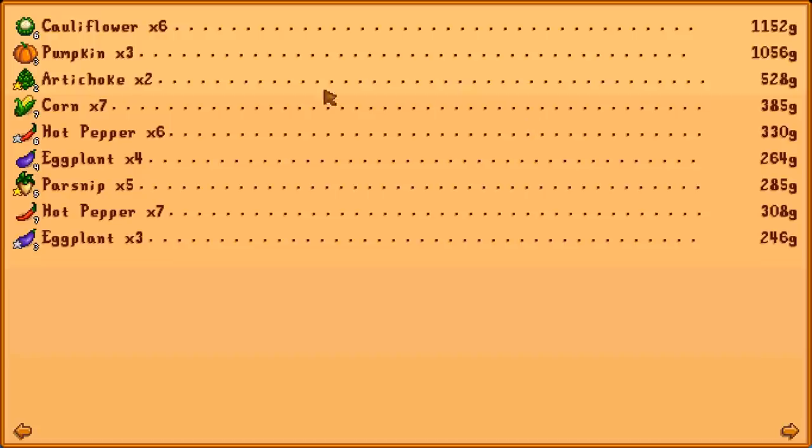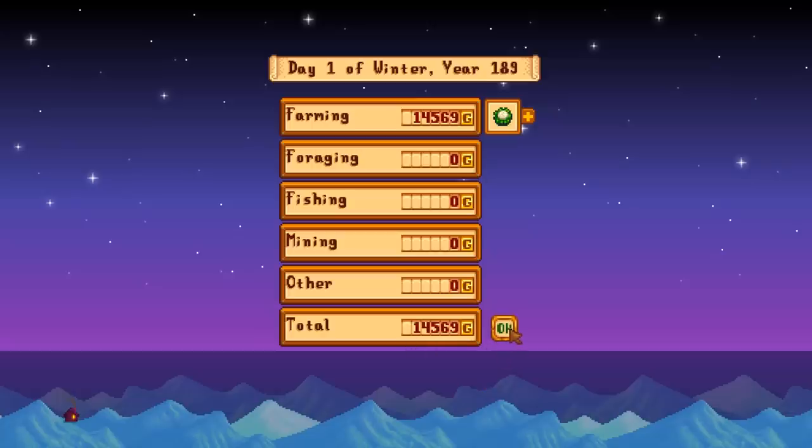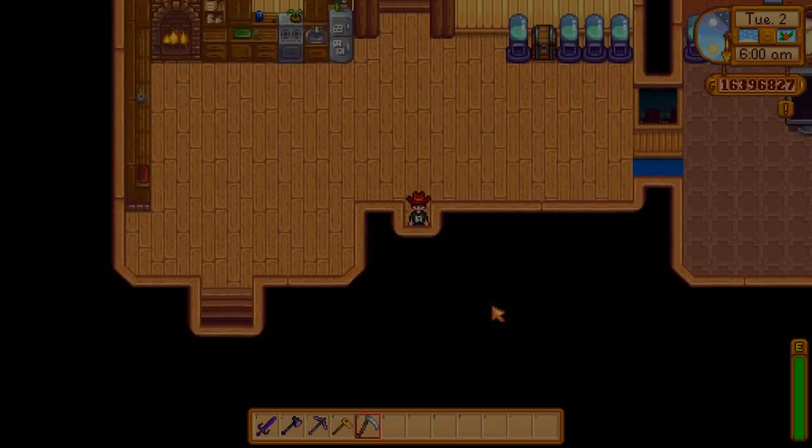There's the value breakdown: the cauliflower and pumpkins are worth the most, which I figured they would be. That's not bad. So what do we do now? We could sit here and let the snow accumulate, but we're going to see how long it takes us to get a giant crop in the greenhouse.